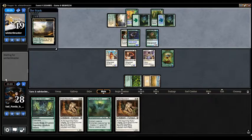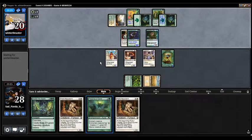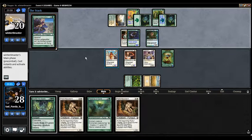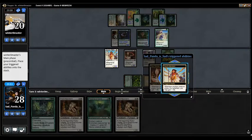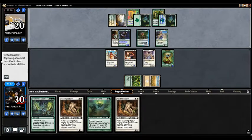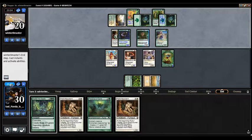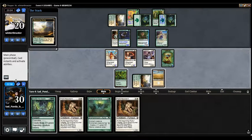They're going to gain a life — they're at 20, so our attack did do something. This is the Ledge Walker I was talking about earlier; it's essentially unblockable against us. They have a 4/4 and chances are they attack with it — but they don't, they elect to just pass. Which I'm totally okay with. Blossoming Sands for us, which is good, and hopefully we draw the Midnight Guard.